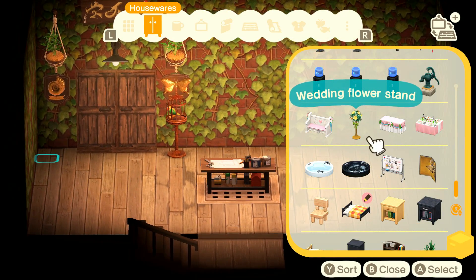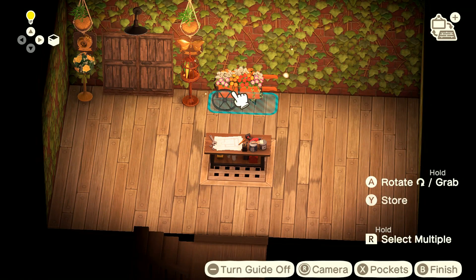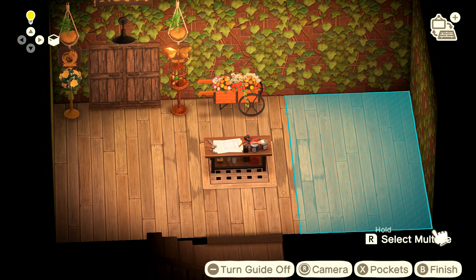For the left side, we're going to use the wedding flower stand, which has been customized to be the natural theme. You can actually customize most of the wedding decorations. We're going to use a garden wagon in the middle, which is craftable, as a centerpiece — because it has a bunch of flowers in it.